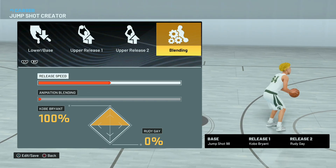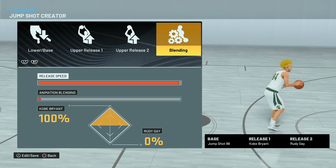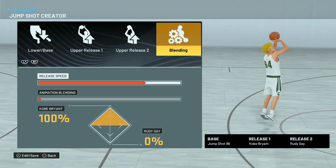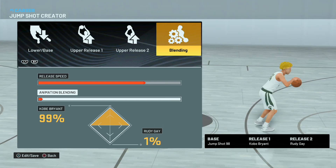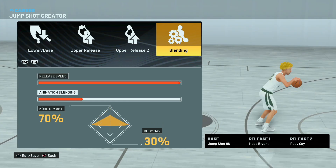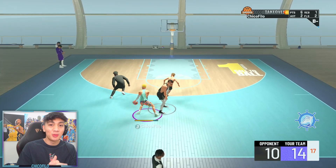So once again: base 98, release one Kobe Bryant, release two Rudy Gay. Our release speed is going to be 75 — a lot of people prefer 100, but from my experience 75 is a lot more consistent. The difference between the two isn't really that drastic, and I find 75 a lot more effective and consistent. The animation blending will be 70 to Kobe Bryant and 30 to Rudy Gay.